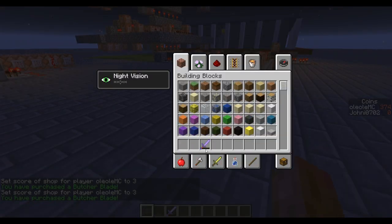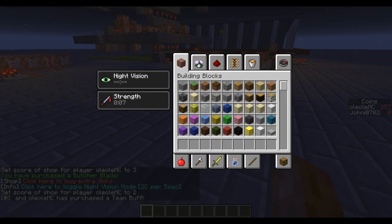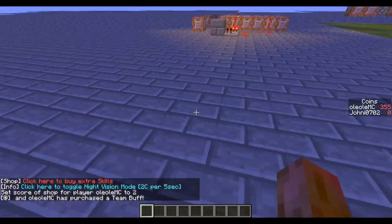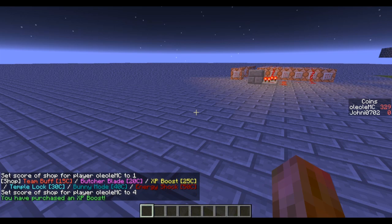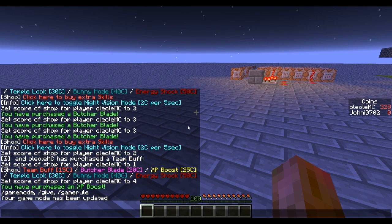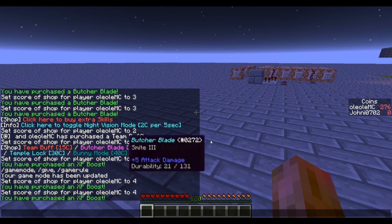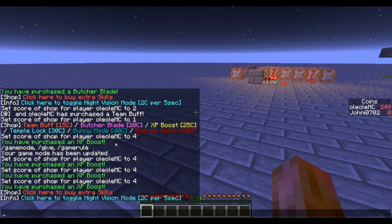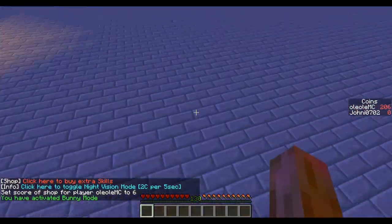It's nearly instant. The second one is the team buff, which just gives my team a strange buff. I actually disabled the particles because of the night vision. Then the next one is the XP boost — you can't see it but it gives me 10 levels, and it also reduces my score by 25. Then there is the bunny mode, which gives you Jump Boost 10 for 10 seconds.